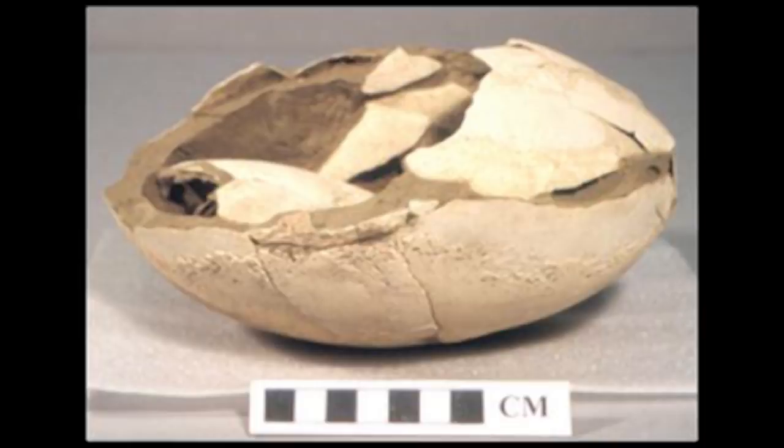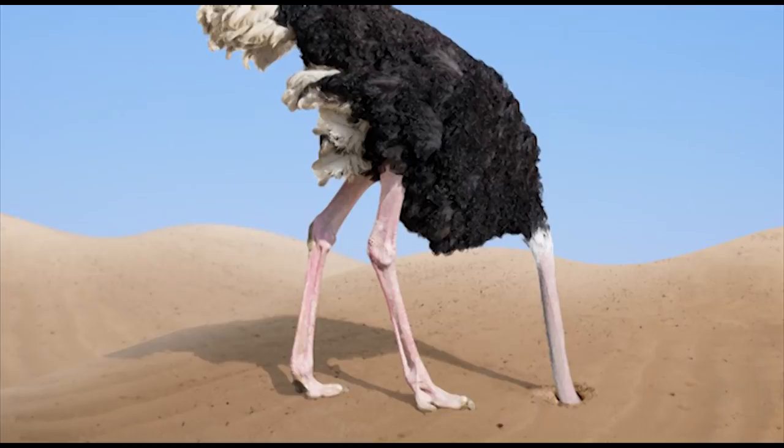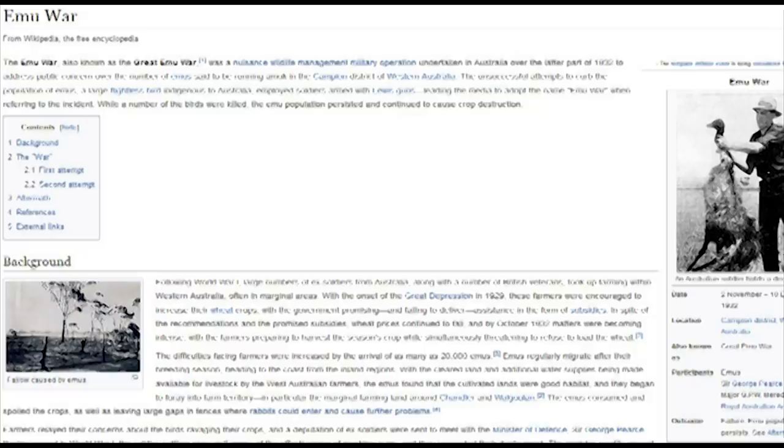However, I do feel like I should dispel some of the dumber rumors I've heard regarding this class. It's a common belief that ostrich players frequently use the worst stealth move in the game when frightened. That's simply inaccurate. Ostriches do have one thing going for them — they can escape most conflicts because of their high movement speed.